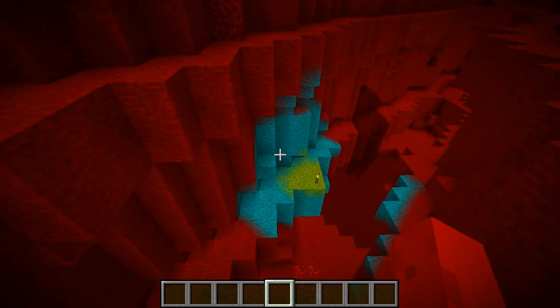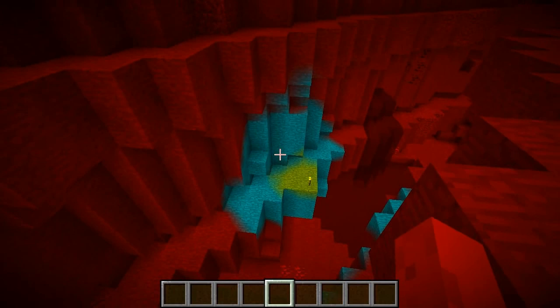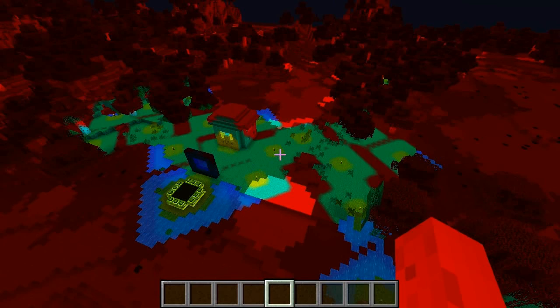Now the blue zone and the green zone are actually very, very similar. The blue zone is almost completely safe — it will basically prevent almost all mobs from spawning within it. The green zone will prevent all mobs that rely on light levels from spawning within it. The reason this is so very useful is basically it gives a very clear visual representation of where mobs can and cannot spawn.